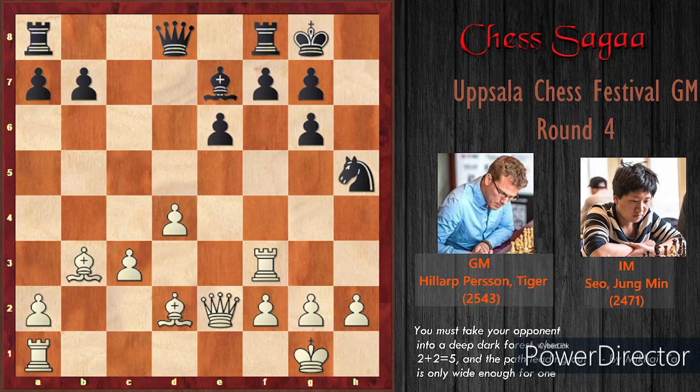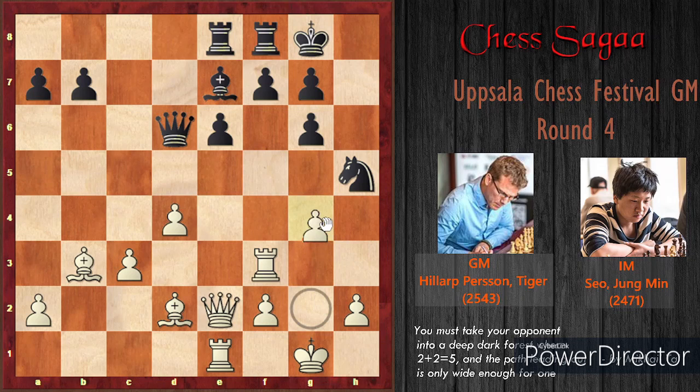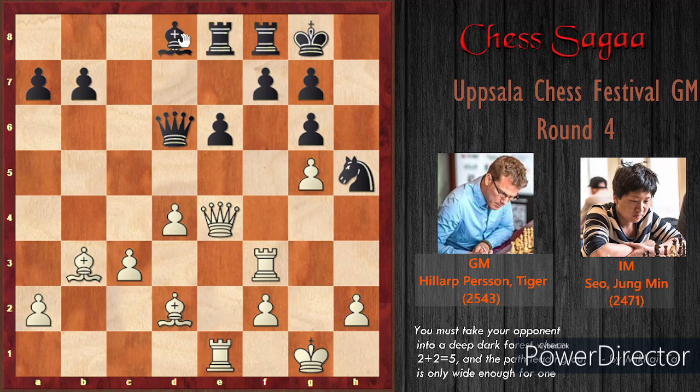Black played queen to d6 — a very logical move to develop pieces and launch attack as soon as possible. White moved rook to e1, then black continued with rook e8. G4 was played, attacking the knight, so the knight moved to f6. Hillarp went for g5 again, continuously attacking the knight. Knight came back to h5. White played queen to e4, centralizing the queen. Black continued with bishop to d8 — the idea being to come to c7 and attack the h2 pawn.